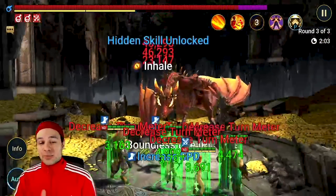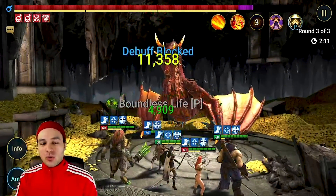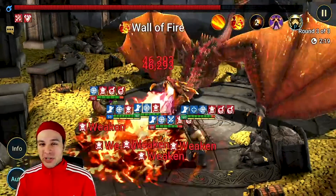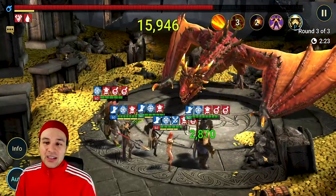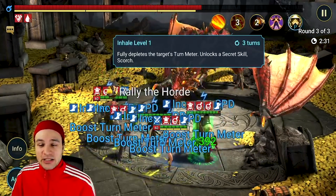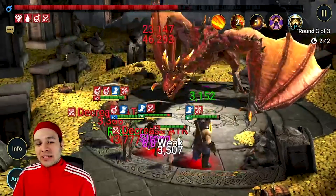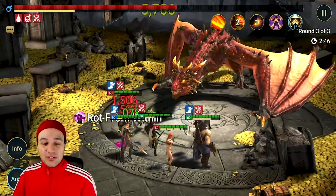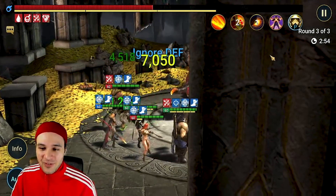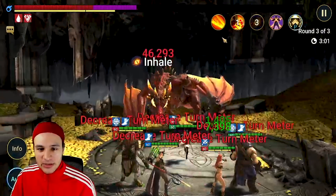We're finally at the Dragon boss, and you'll see right away once defense down gets placed on the boss - with all these champions having War Master - the damage is going to be significantly higher than the last run. We're already at the boss at two minutes and about 18 seconds, with roughly 75% of its health already gone. The Dragon's inhale unlocks a secret skill. The shield is already getting depleted at a much faster rate simply because War Maiden was inserted into this team. I'll show you her gear after this run.